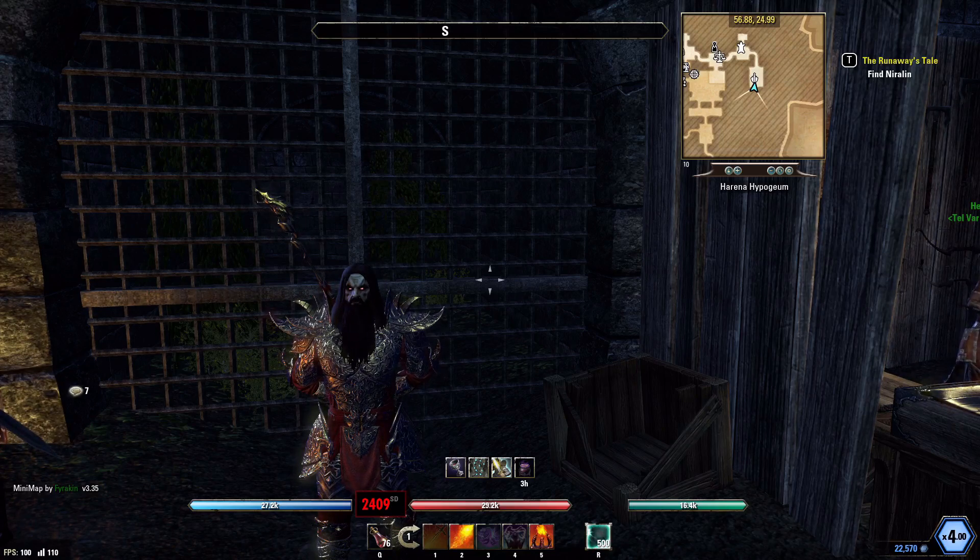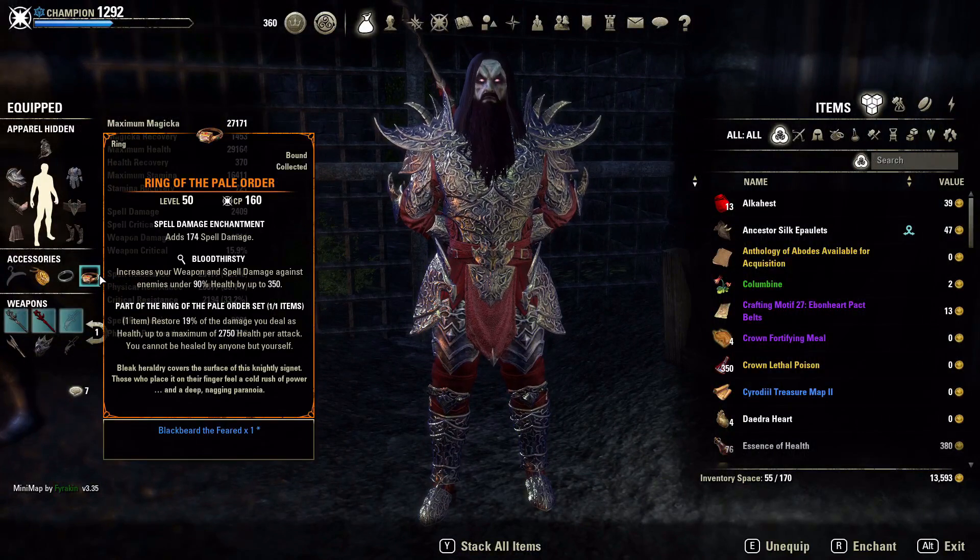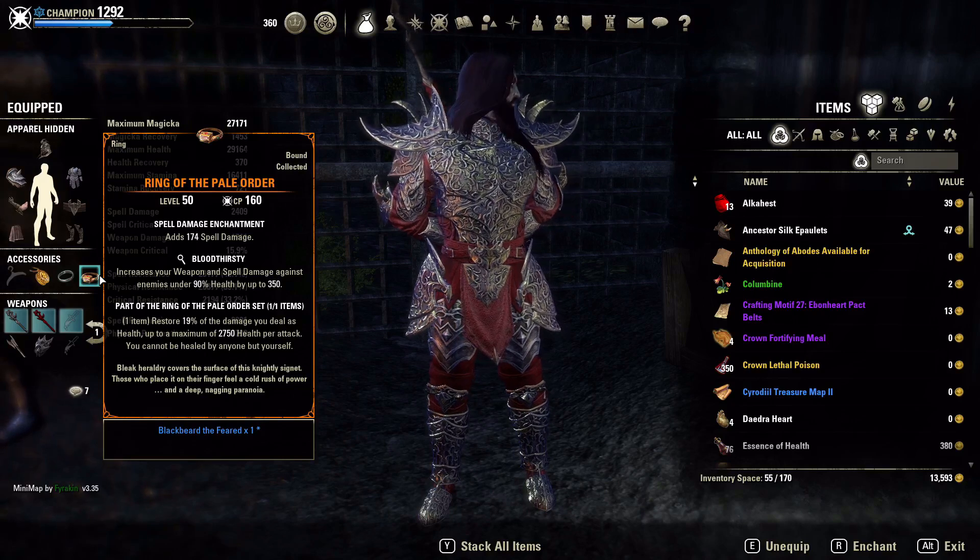Let's jump into this build and see what we've got. First thing to know — we are a DOT build, so we're running Pale Order. You could run Malacath on this because we are a seven-heavy build, so we're extremely tanky. It's important to be extremely tanky on a DOT build because you're basically applying your dots and then waiting for them to die. If you don't have the resistances to survive during that time frame, it's going to be tough.